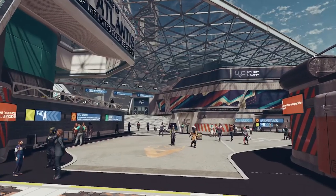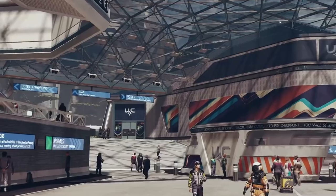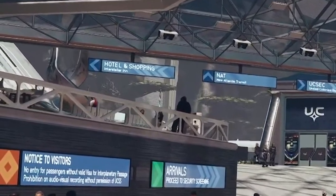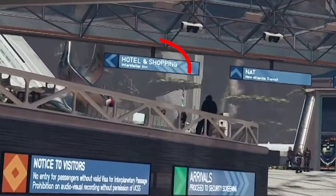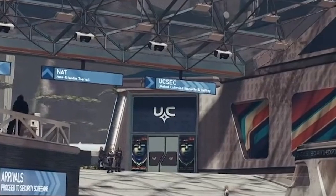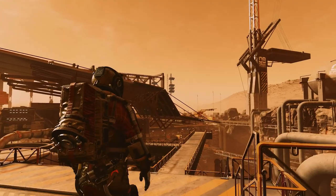As we head through the space terminal we can see a sign clearly marked Hotel and Shopping District. I'm sure there'll be plenty of places to visit and a lot will be just for show, but it could be more vendors selling skills or wares here. You can also see a sign to the right which says United Colonies Security and Safety, which could be the base for them on this planet.